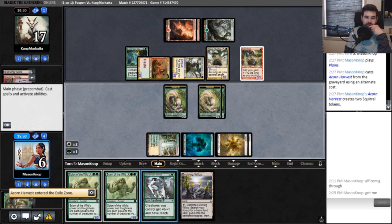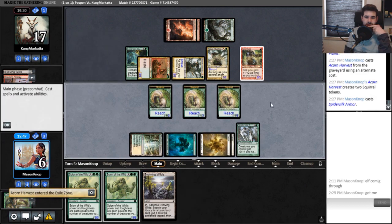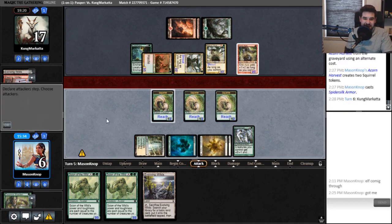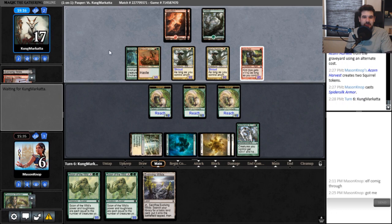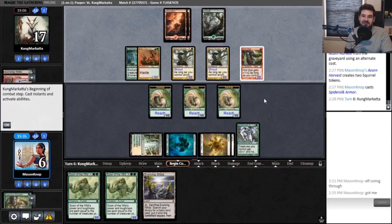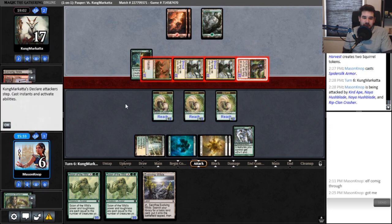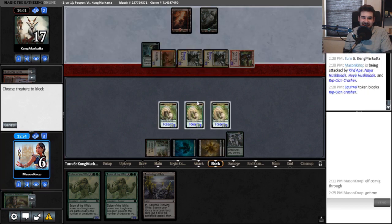What if they play a land and then the Hellkite Charger? They go to combat. I don't think I can win from this position. Go to blockers, Mason — go to blockers. I'm pretty much dead to two Lightning Bolts either way. Oh actually, if I'd blocked the other Hushblade I still wouldn't have made it. Okay, I'm getting another turn — they might not have it. It's a Border Post. Do they have landfall creatures? That's not very good. I think I should just concede this game. Yeah, I'm dead. They got me.